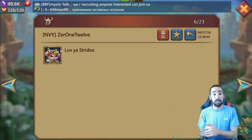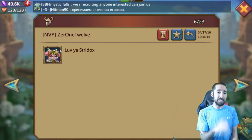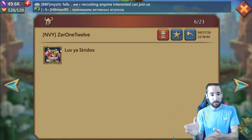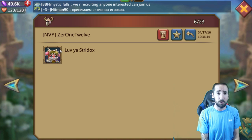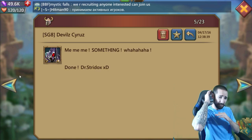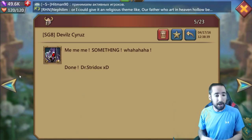Next person says, love ya Strydox. It's actually Xur112. I was reading it as zero, one, twelve — but it's Xur. Did I just now realize that? Devil Cyrus is next. Devil Cyrus says: SOMETHING — with all caps. I asked Joel to send me a message saying something. I get it, Devil Cyrus.